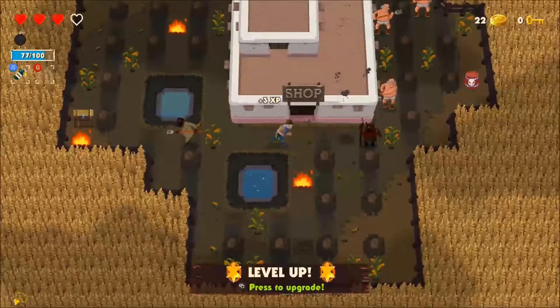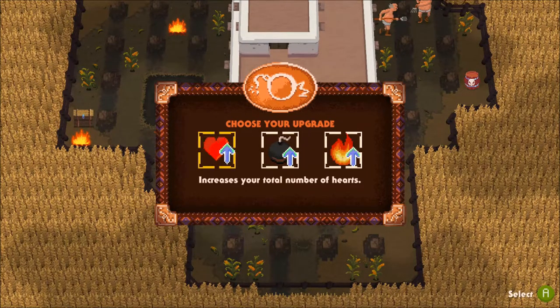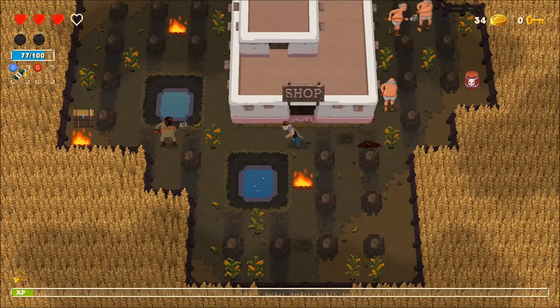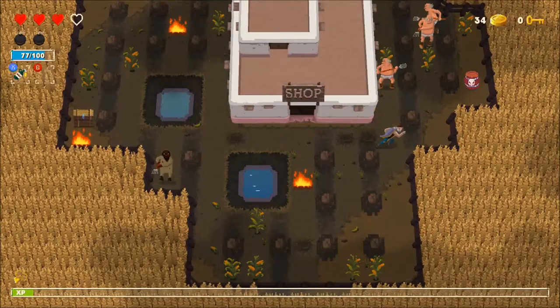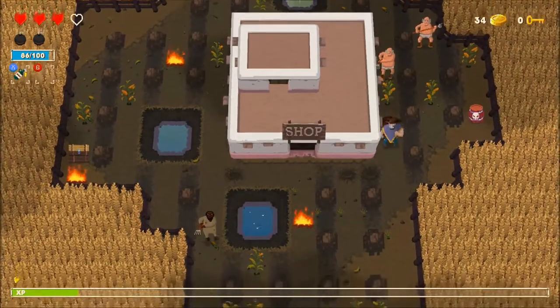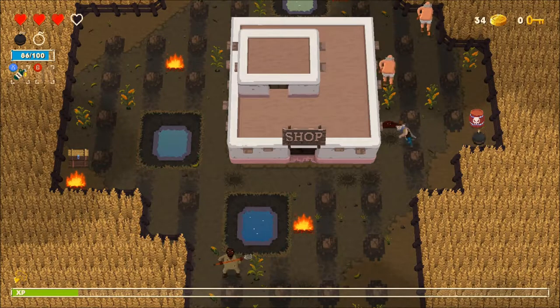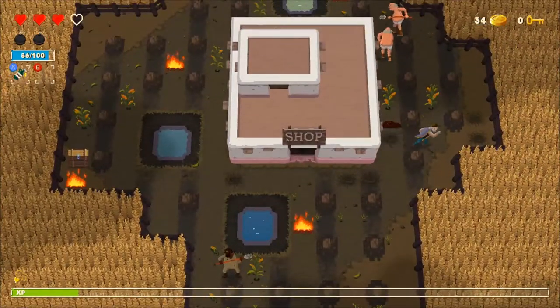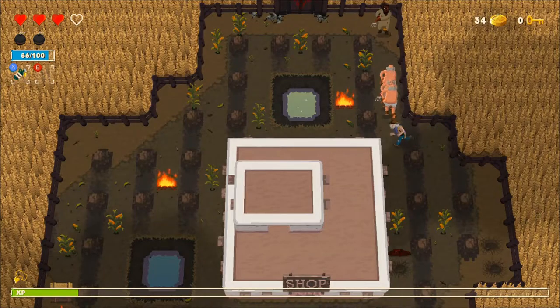We've lost a heart there. We've leveled up, so press the view button and you get three things given to you at random to choose from. Let's go for increasing the amount of bombs we can drop. There's also a barrel to the right — if we blow that up it'll explode along in a line in all directions. That went straight up because there's nowhere else for it to go. Very handy when placed in a position to hit multiple enemies.